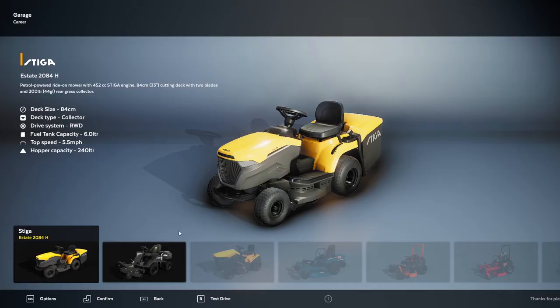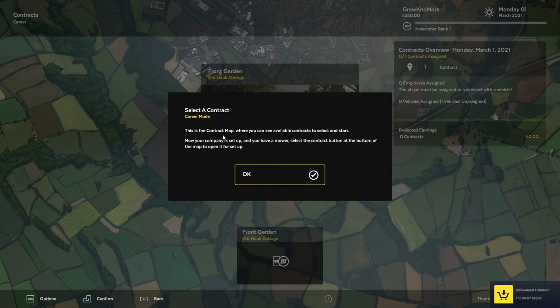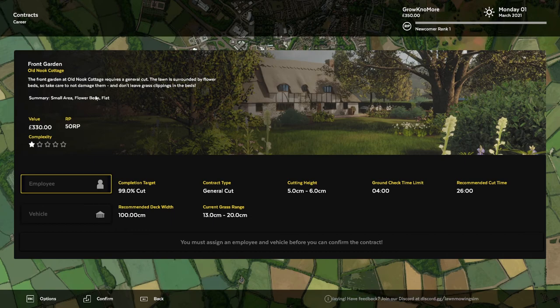Purchase vehicle - yeah I like this one, seems fine, I'll take it. Select the contract - contract map, you see available contracts. Your company is set up and you have a mower. We have one contract available. Once you select a contract you can see information about its value and requirements. It's an old cottage, small area, flat - it's 3,330 euros, that's a lot.